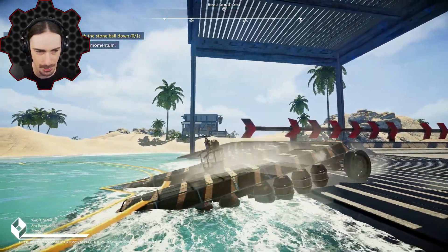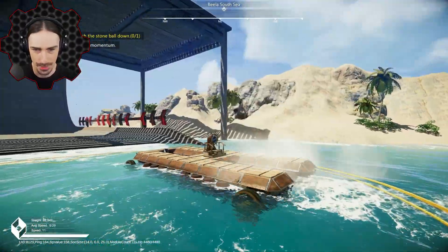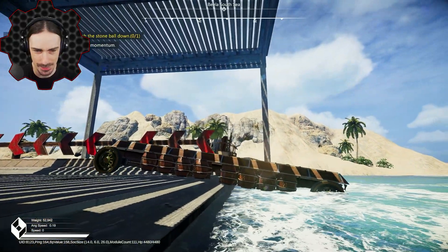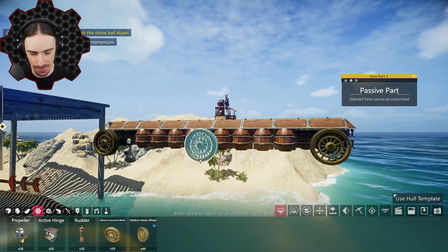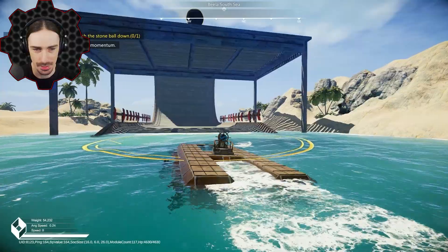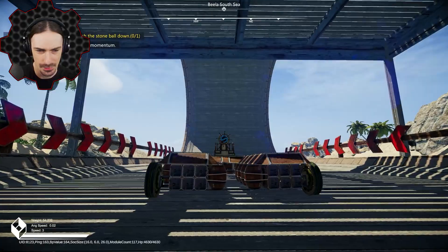Let's back up and get some momentum going — full speed ahead. Nope, this is not going well. The obvious solution is to slap some wheels in the middle to hopefully get rid of the ground clearance issue. Let's see if this works and how fast this thing can even go. There we go, this is feeling good so far.